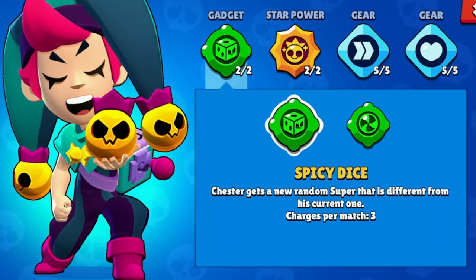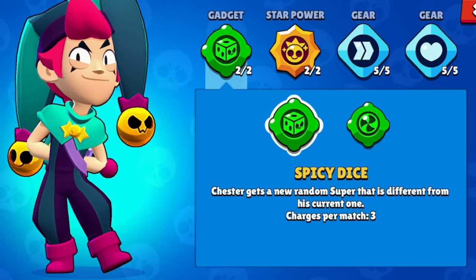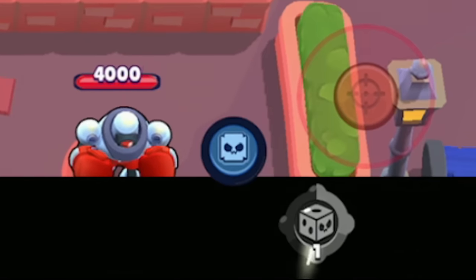His first gadget is called Spicy Dice, and all it does is re-roll the super he has right now to a different one. So as you can see, I have the bomb super right there, and if I press the gadget it switches it to something different. It's completely random what it switches to, but you can hope to get lucky.